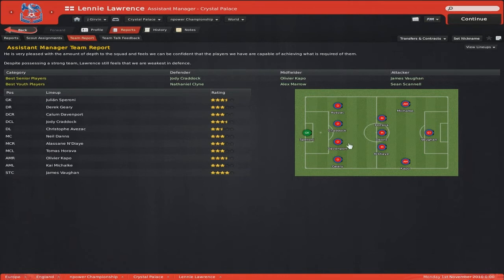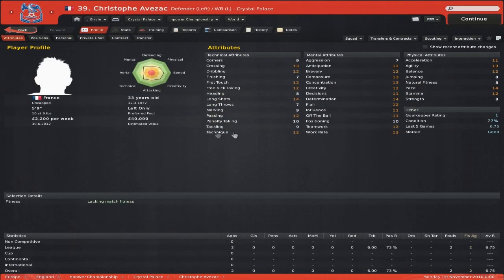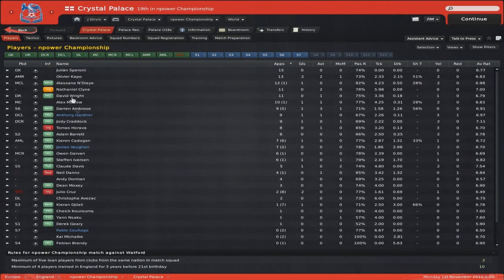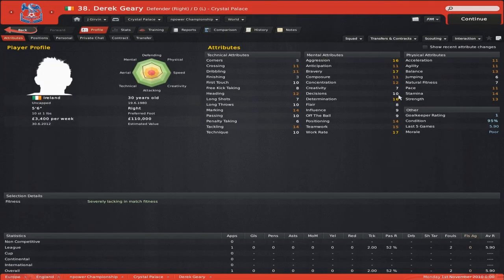My assistant manager rates him as a top-two centre back in my team. I've also got a left back signed, and Geary at right back — signed him on a free as well. Here are Geary's stats — fairly old but got him on a free. I'm also trying to loan out Yan Nasaku and Chet Karoma, but they're not eligible for loaning out just yet.